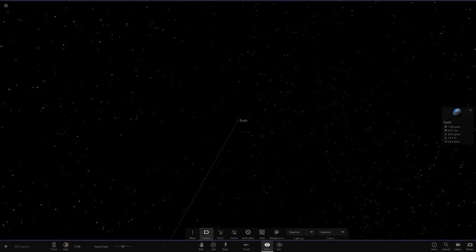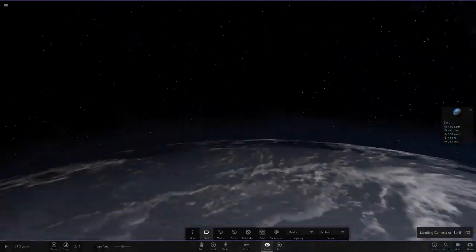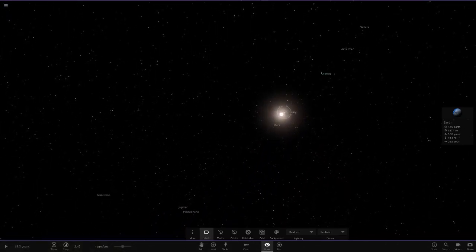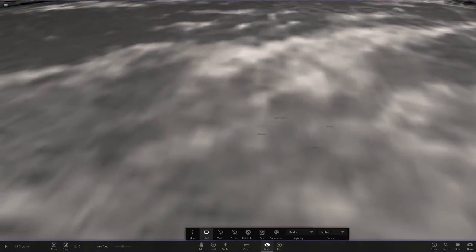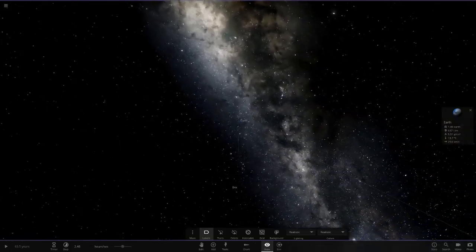Can we spot Mercury from Earth now? In reality you probably couldn't because of the Sun's glare, but in Universe Sandbox you can actually see it right there. Mercury is now visible since it's warmed up and is glowing. There's also a custom modded Earth in the simulation.